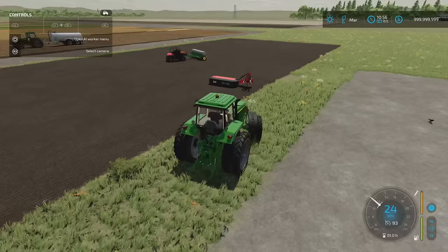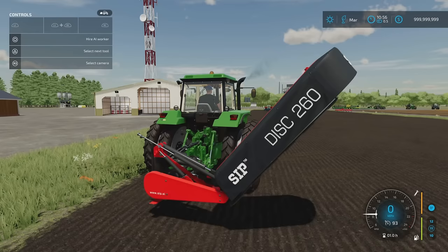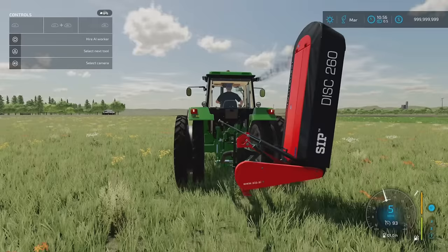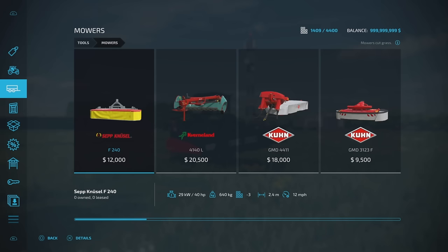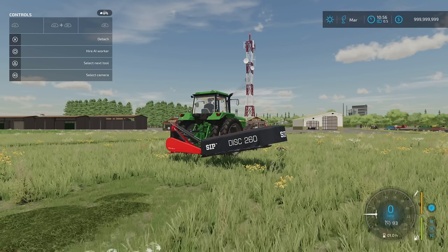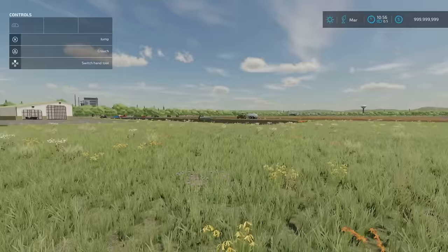Next we've got the Sip Disc 260 by B Gamer 003. This is a rear side-mounted mower. 6.67 megabytes download, three slots, 2.6 metres wide. It folds up for transportation. There are no options on this — you can use it in conjunction with a front mower or on its own as a side mower. You'll find it under mowers. 6,500, 50 horsepower required. Slot count comes down to one. The Sip Disc 260 by B Gamer 003.